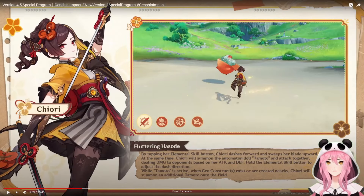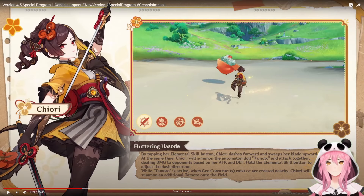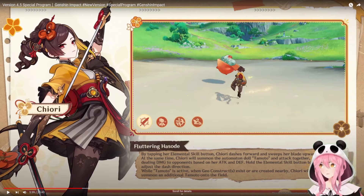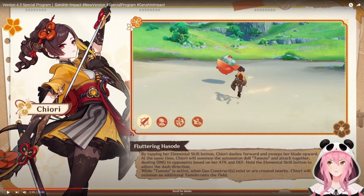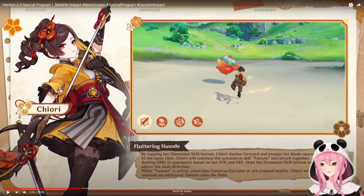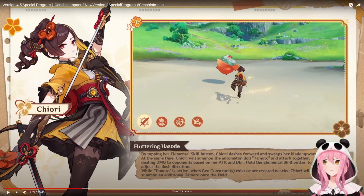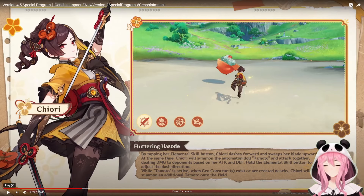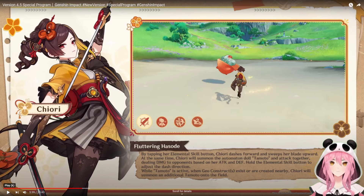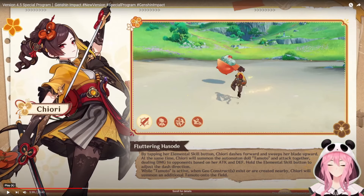Hello everybody, Calamity here. I make terrible guides, at least according to the comments. Today's video is going to be all about the Genshin special program, the 4.5 version. This is the version where Chiori is being added to the game. I just fast-forwarded to the part where they start talking about her kit. If you want to watch the special program yourself, I'll have a link in the description below.